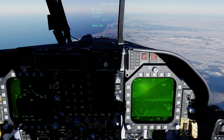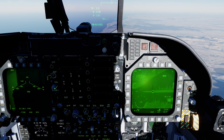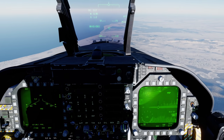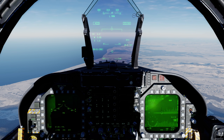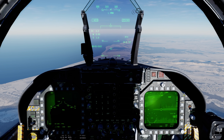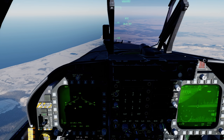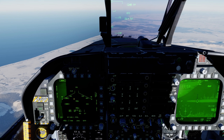Speaking of which, here on the right DDI we have a bunker on the targeting pod. Let's go ahead and enable the laser designator, and we'll use the trigger function to manually laser the target. A bit later we'll be adding automatic functions to turn the laser on and off. On the left DDI, select GBU-24, and we can see that we have two loaded.